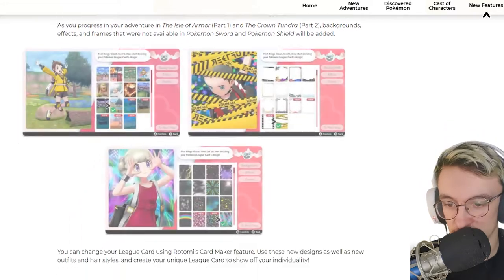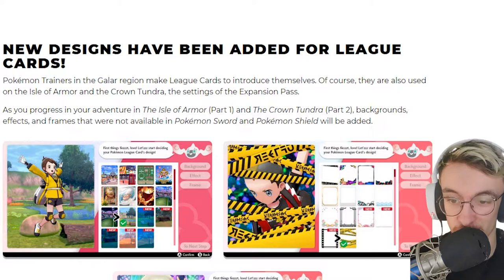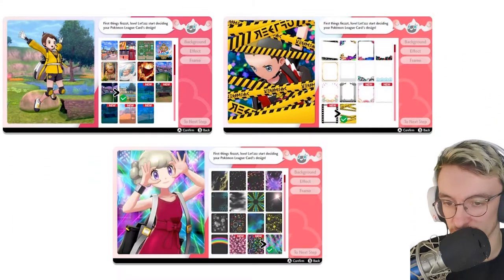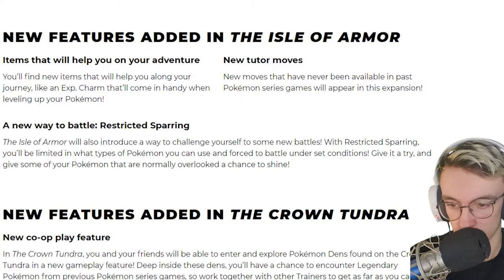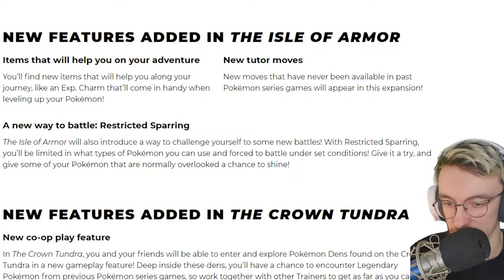Let's have a look at the new lead card designs. Pokémon trainers in the Galar region use lead cards to introduce themselves, and they'll also be used in the Isle of Armor and Crown Tundra. You just get new effects and stuff for your card.